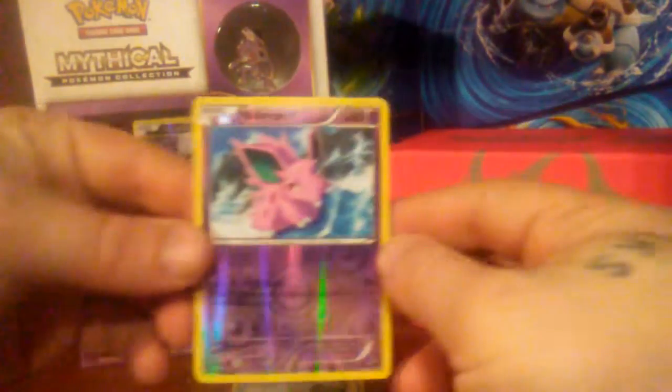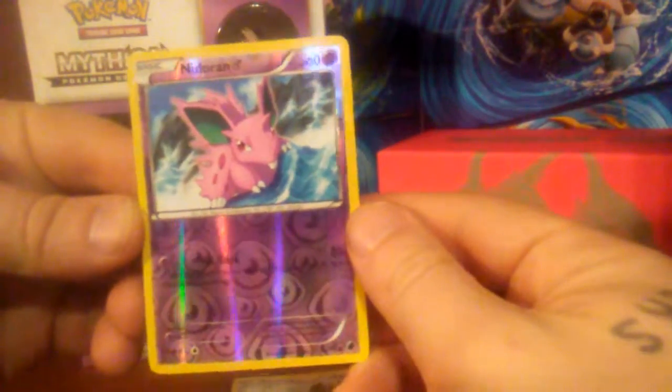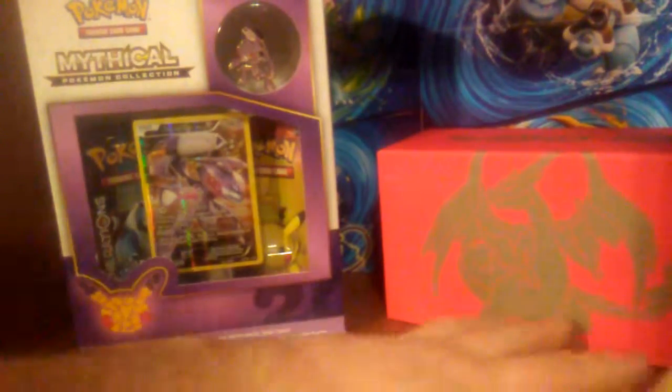Another fighting energy, a Bunnelby, another fire energy, a code card, and a Pidgey. So that's pretty much what I expected — just a bunch of commons and uncommons. My foil card was the reverse holo Nidoran, which is definitely not the greatest of cards.